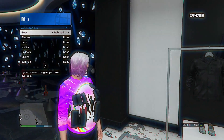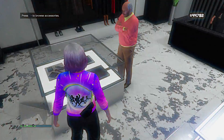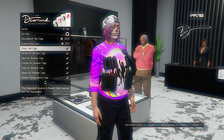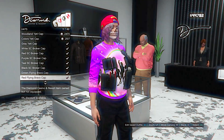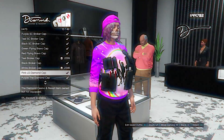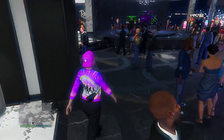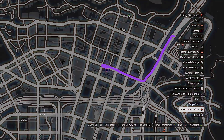Remove the mask — you can if you want, but just remove it. It might come off with the hat anyway. Next, go over to the hat section, scroll down, and select this pink hat. Now go back to a regular clothing store.